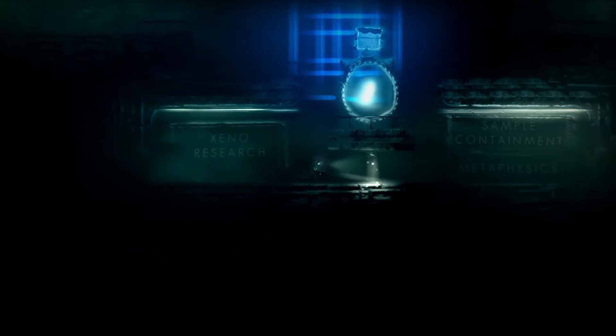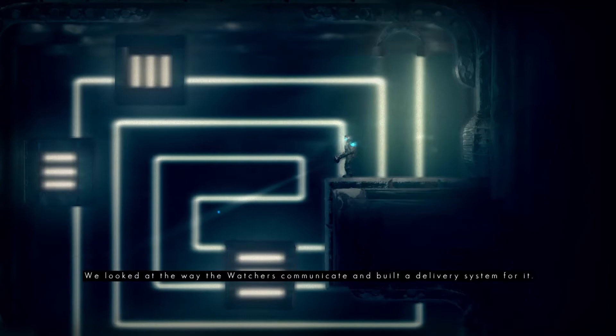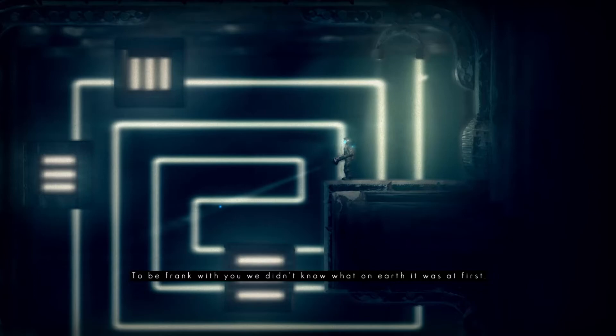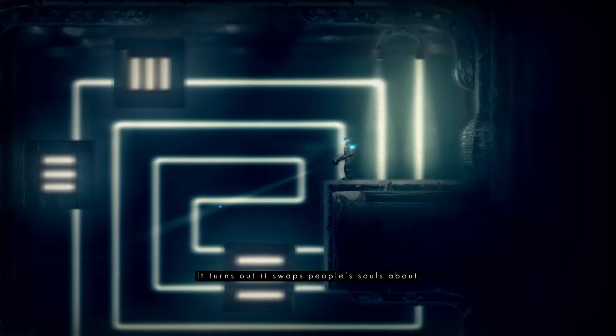Let's solve the one in Xeno research. 'This is where we developed the device in your hands. We looked at the way the Watchers communicate and built a delivery system for it. To be frank with you, we didn't know what on earth it was at first. It turns out it swaps people's souls about.' Obviously. Thus the name, The Swapper.